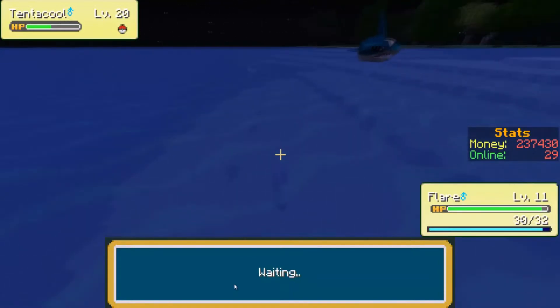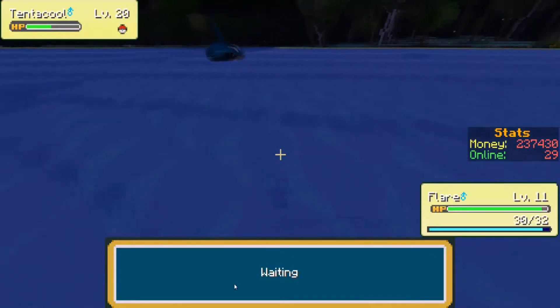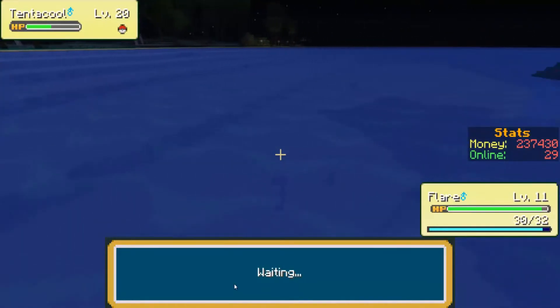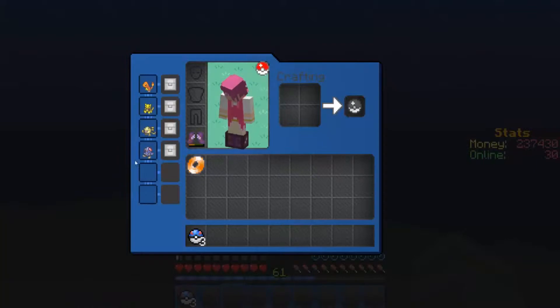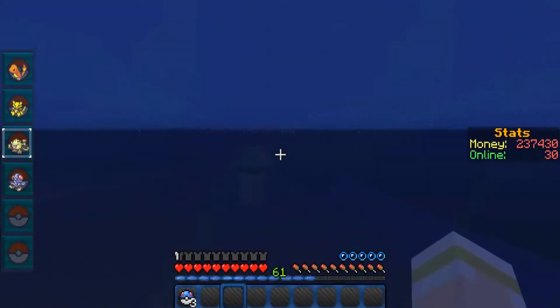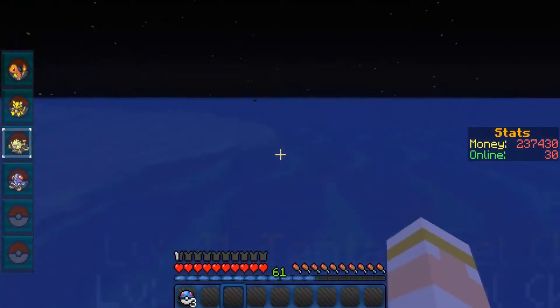I just fell off the edge there. Oh, I think I'm gonna get it! Please don't pop out - please, please, please. Oh yep, I got it! I got it! And it's Naive. That's a physical nature, I think. Let's get physical!